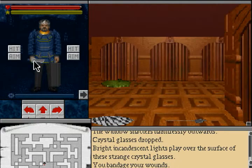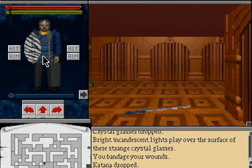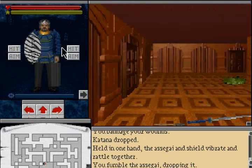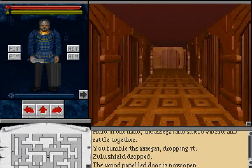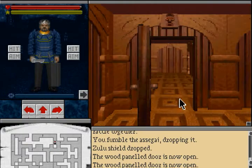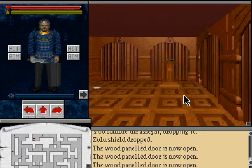Now back to the museum. There's a Zulu spear and shield which you can hold together, and supposedly this combination would prove to be a very good weapon against those demons with bat wings in the second basement, but they didn't seem too bad with just the katana.